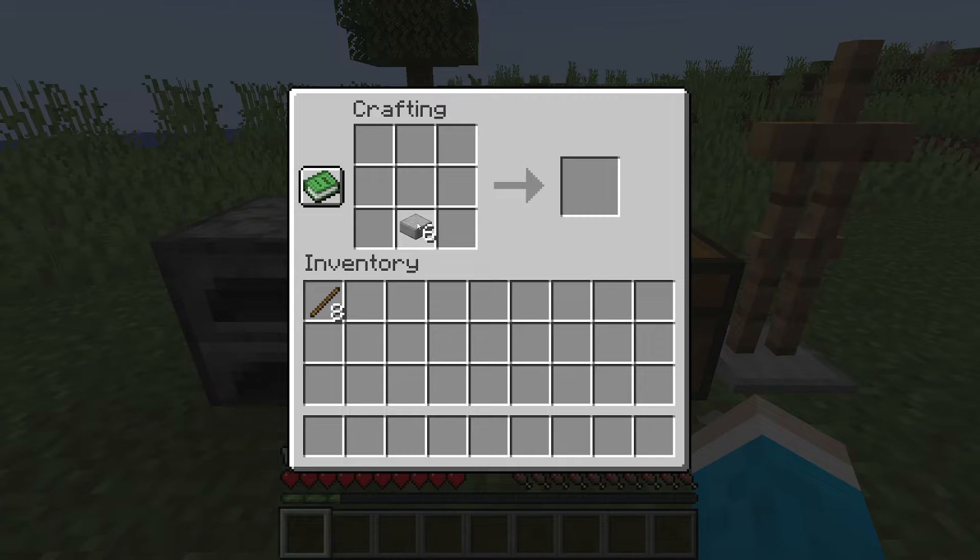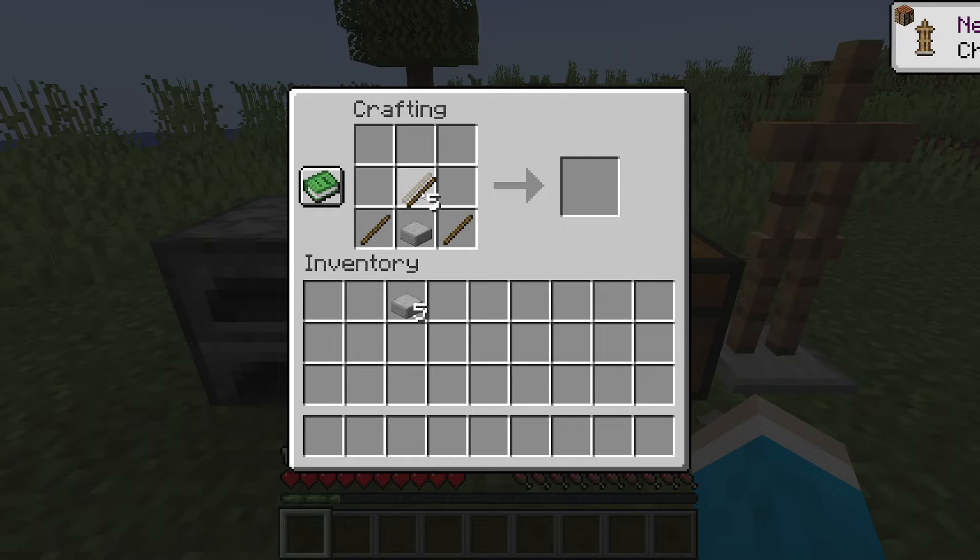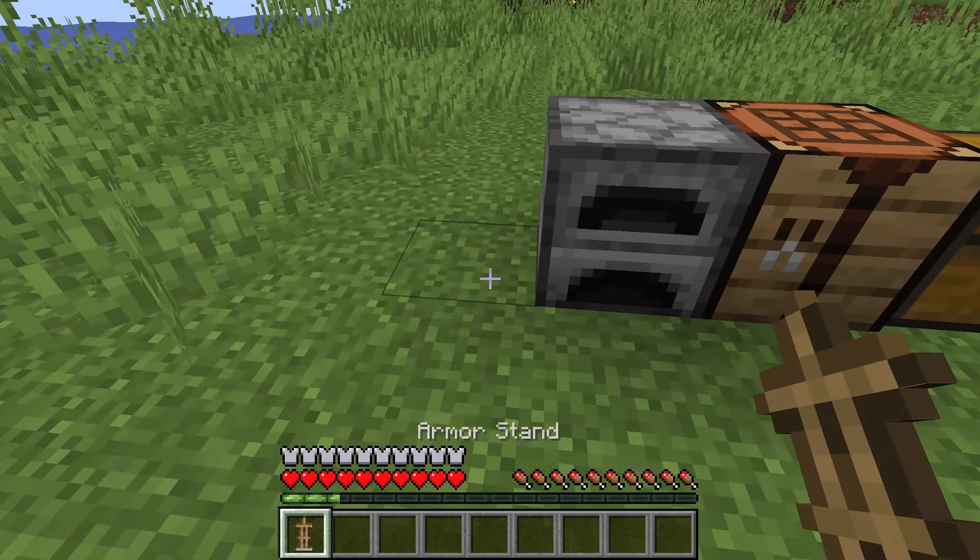Once you've got them, place one slab in the bottom middle. Then grab the sticks and place one in the bottom left, one in the bottom right, one in the middle, one at the top of the middle, and one on the left and right. And there we have it — we've got an armor stand!